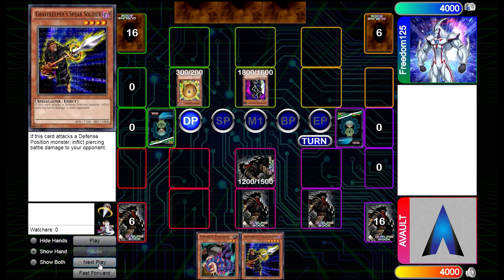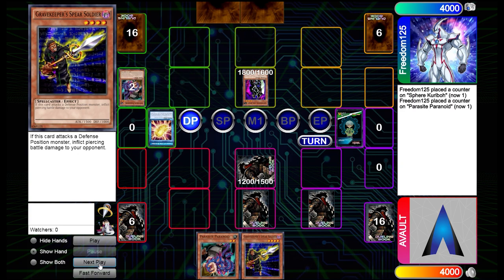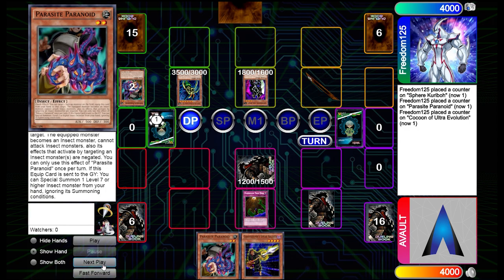Immediately they flipped up their Gear Freed and Normal summon Fear Karibo — that's really interesting. I think they're going for a really aggressive play right in the beginning, doing the Cocoon to deal massive damage. They Special Summon one from the deck and one from the hand. We can Floodgate the one summoned with Parasite Paranoid so we don't take that massive damage.